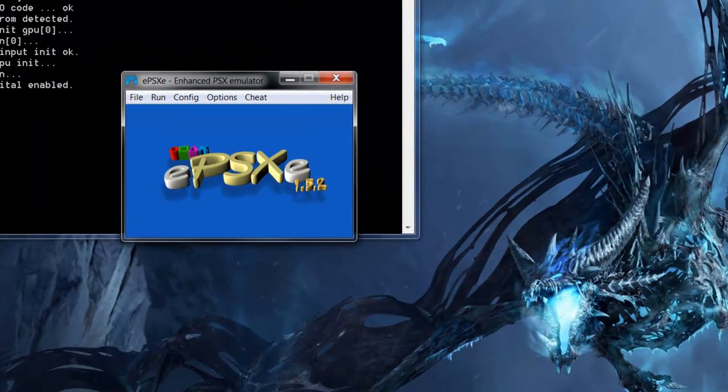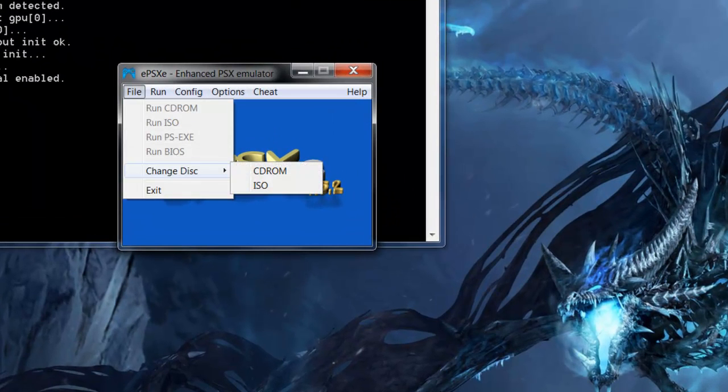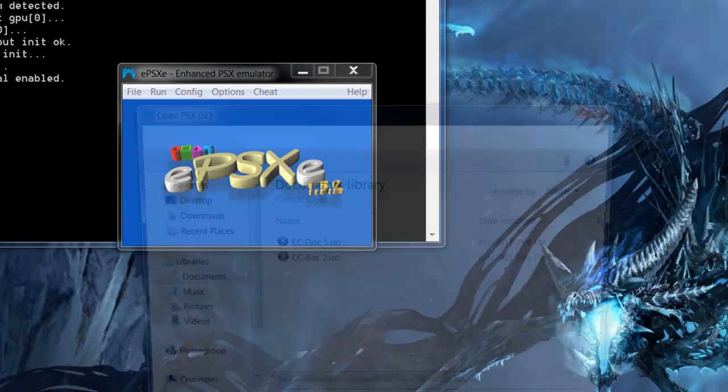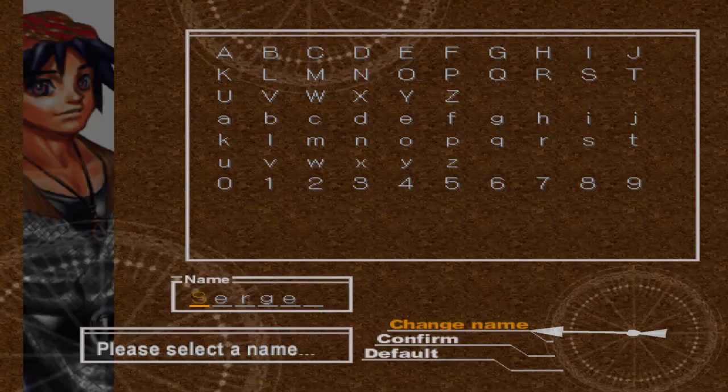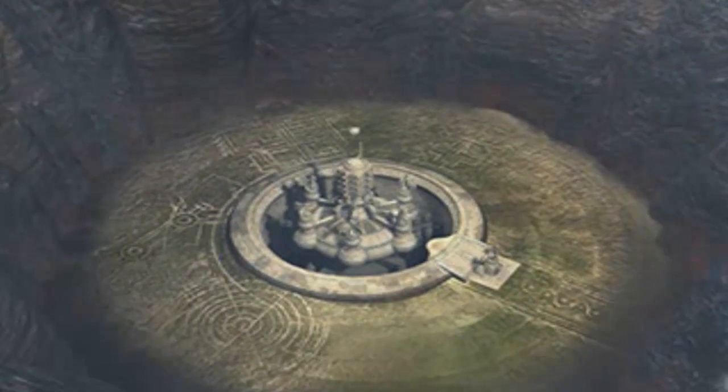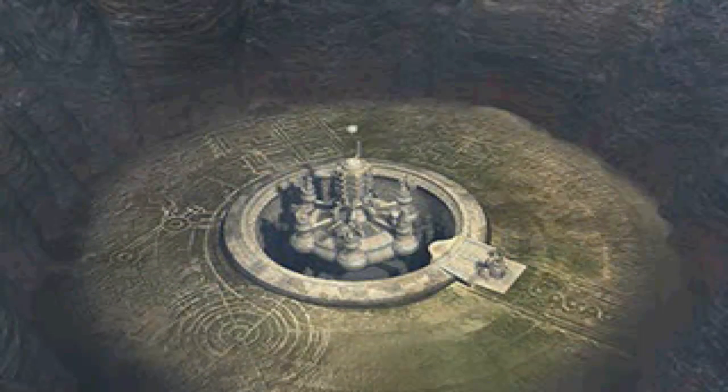It's gonna say please insert disk 1. So I'm gonna go to File > Change Disk. You know how it usually messes up? Go to disk 1. Watch — this is the magic of it all. It doesn't mess up. An older version of EPSXC 1 does not mess up this game.